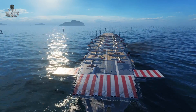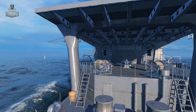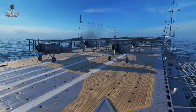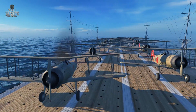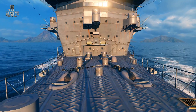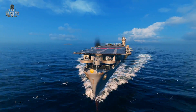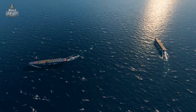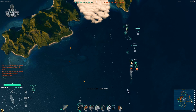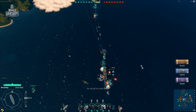The next aircraft carrier, Zuiho — 'Lucky Phoenix' — was converted from a submarine tender. Larger and faster than her predecessor, Zuiho can carry more planes and offers more tactical capabilities. At Tiers 6 and 7, Ryujo — 'Prancing Dragon' — and Soryu — 'Blue Dragon' — embody the legendary Japanese dragons, featuring powerful attack air groups and better protection. They enable a player to tackle multiple tactical tasks, from conducting reconnaissance to delivering heavy blows on enemy ships.